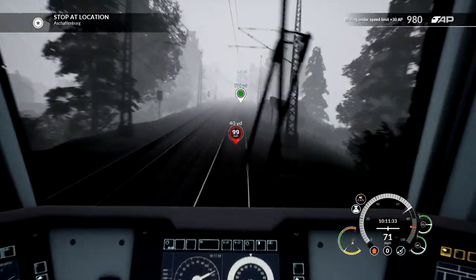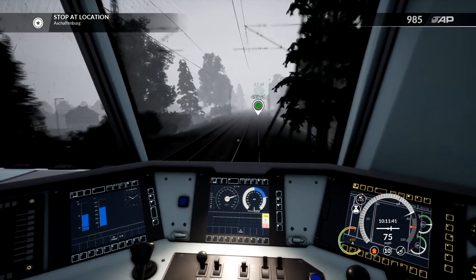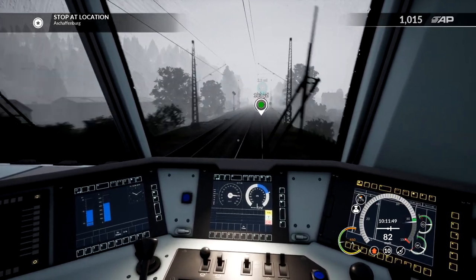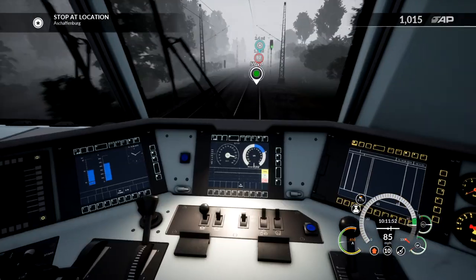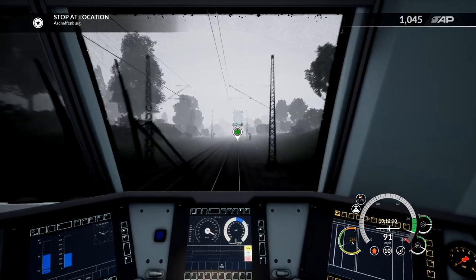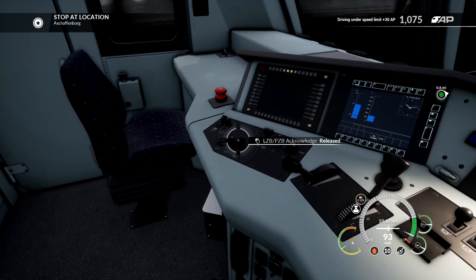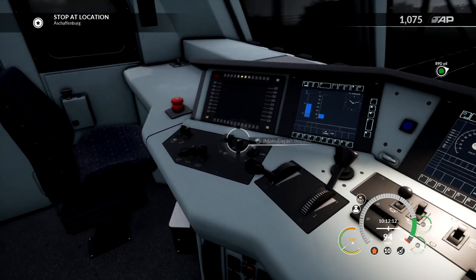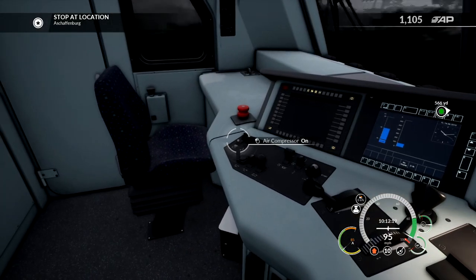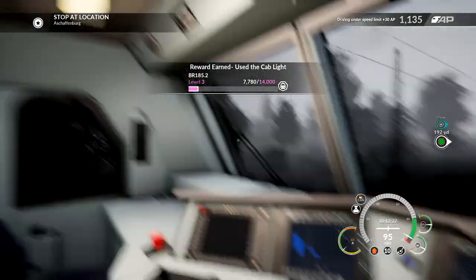Our speed limit is going up to 99, so let's go ahead and do it. We're on max throttle — 100%. Here we go. Electric trains should speed up pretty quickly, as long as they've got grip. We're going up to 99 — wait, was that what the speed limit was? 100. We're almost there — this thing speeds up like crazy. I wish the weather was a little bit better because at the minute it looks awful. The pantograph is the thing on the roof. Cab lights — oh, here we go. We can turn on the cab light. Perfect.